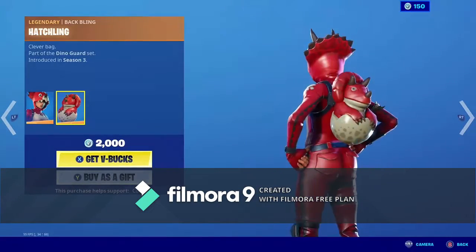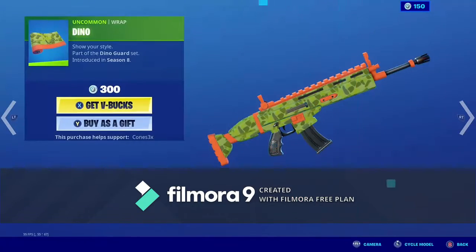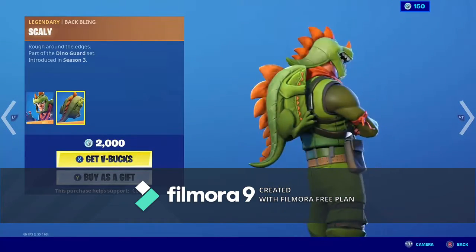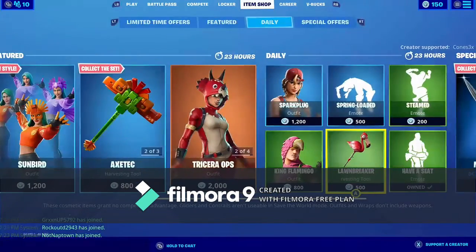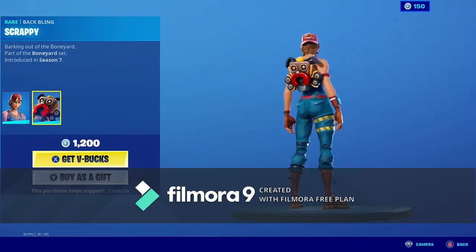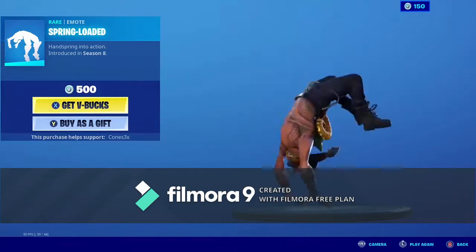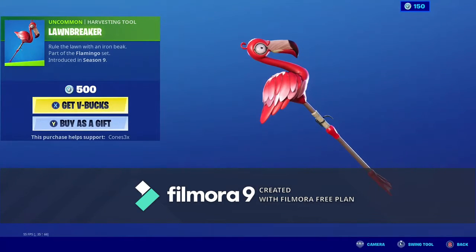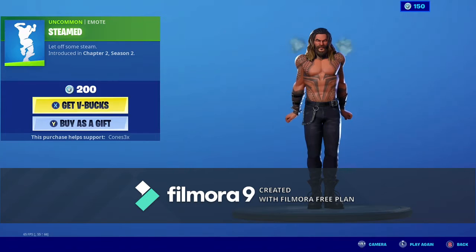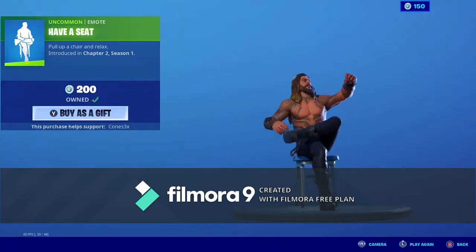We have the Tricera Ops skin back with the Backbling Hatchling and the Triassic Gun Wrap. We have the Dino Gun Wrap. We have the Rex skin back with the Backbling Scaly. We have the King Flamingo skin back. We have the Spark Cloak skin back with the Backbling Scrappy. We have the Spring Loaded Emote, the Lawn Breaker Pickaxe, the Skid Emote, and the Have a Seat Emote.